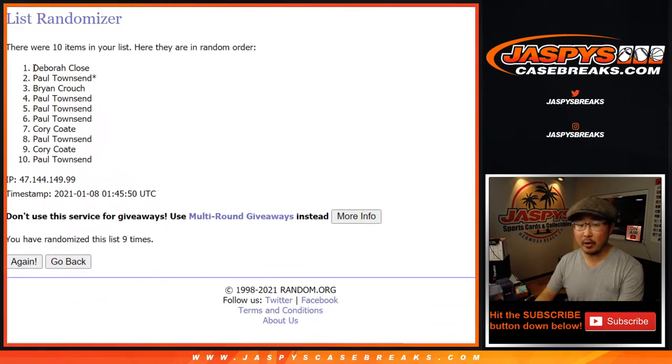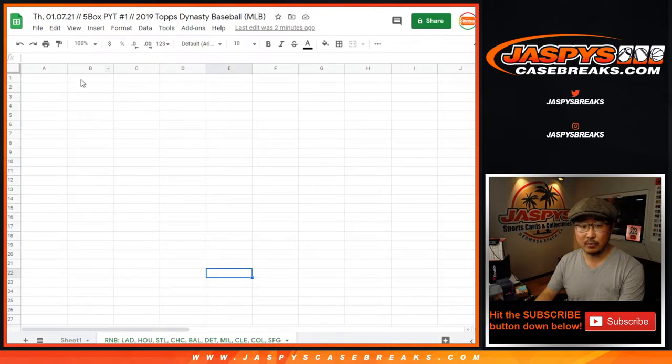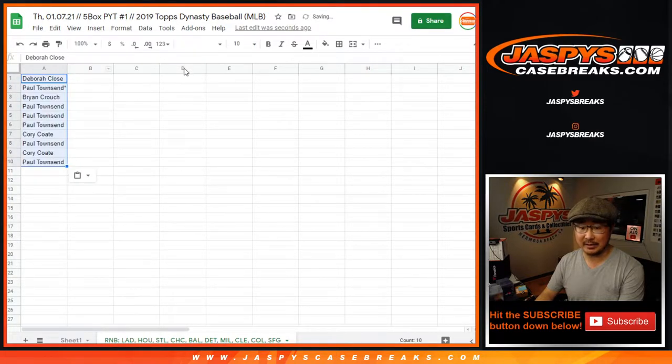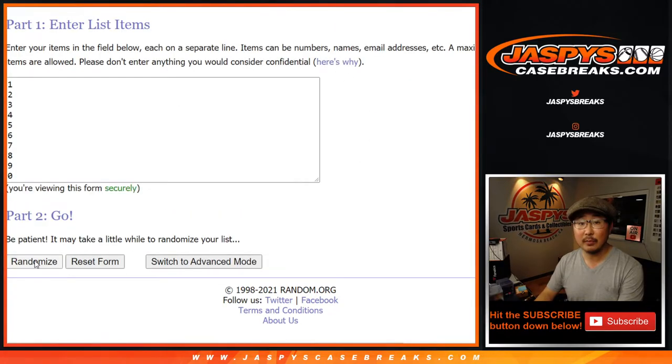The rules for the number block are in our Frequently Asked Questions section on Jazby's CaseBreaks.com, so I guess we have our bases covered there. All right, so Debra down to Paul — three and a six, nine times for the numbers.